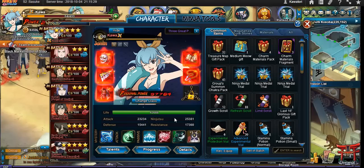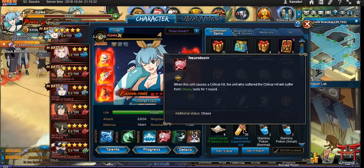And using her passive, the Neurotoxin, so that whenever you land a critical, it's a Chaos. The objective of this team is simply to lock them under Chaos at least 90% of the fight, ideally.